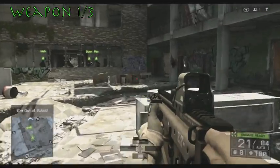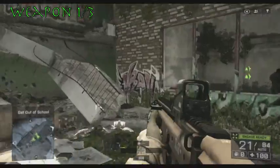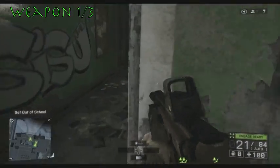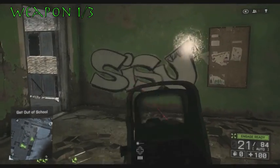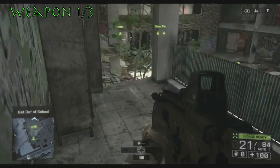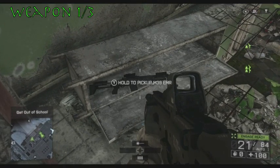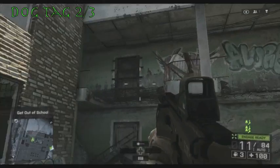Now rolling into the first weapon. In this area, after you engage with your teammates on those enemies and kill a couple more enemies, you're going to want to go up to the left instead of moving forward, go out onto this balcony, and pick up your first weapon which is the M39 EMR.